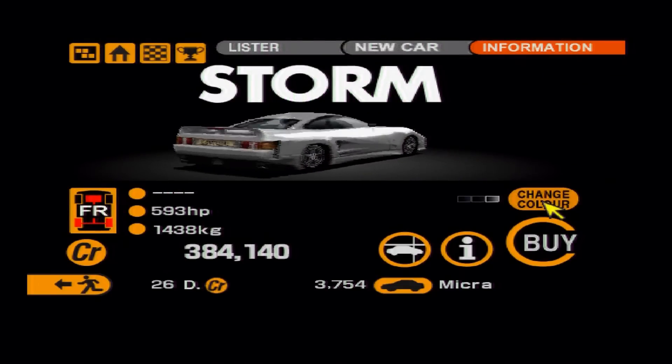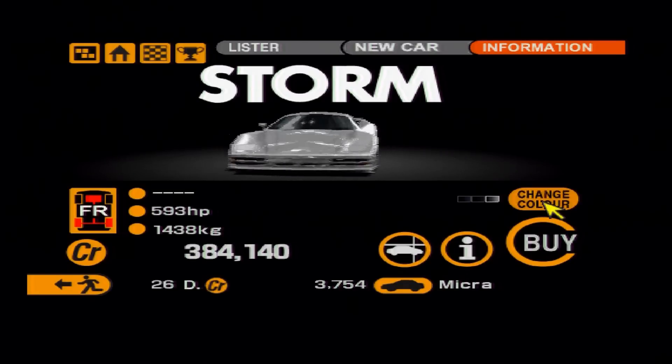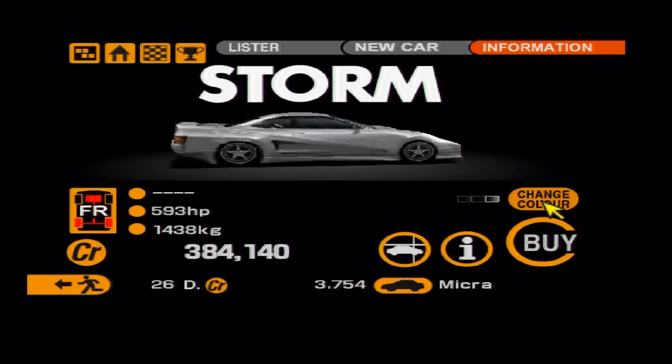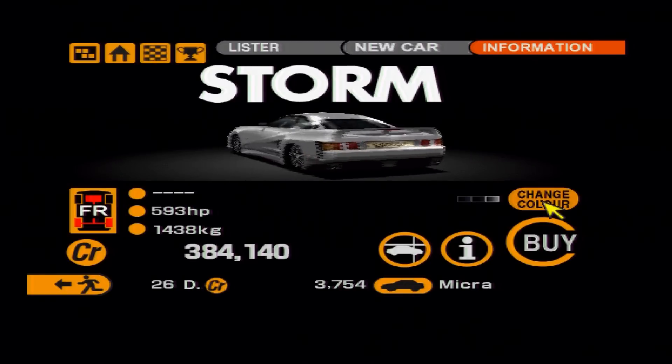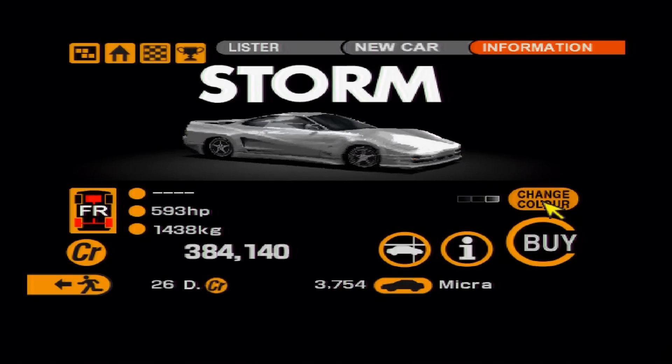Next is a personal favourite of mine: the road car version of the Lister Storm. The race car is cool, but the road car has so much more potential. Up until the Brabus Bullit came out, this was the fastest four-seater car in the world.